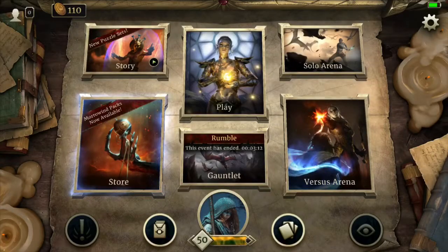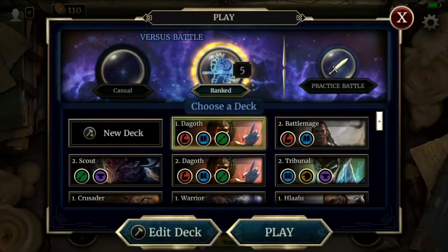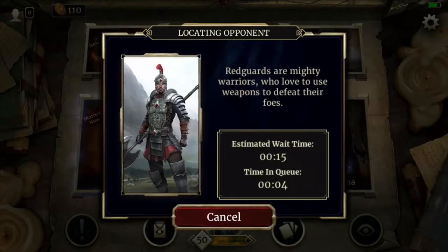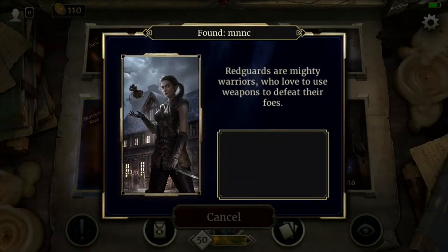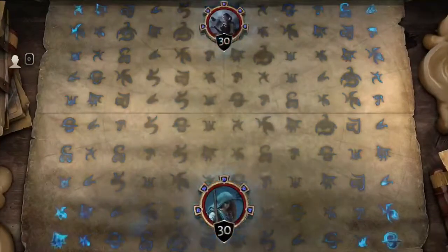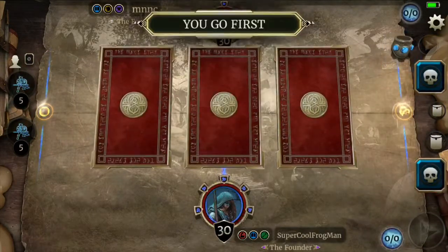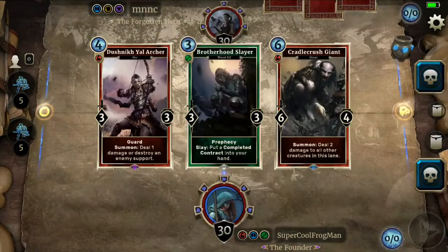Hello friends and welcome back to Elder Scrolls Legends. I'm Cardistar. Today we're going to be playing a House of Dagoth deck that I put together based on a list I found online — I'll post the link in the description. This Dagoth deck is not meant to be control; it's meant to be a mid-range with a lot of drain and draw power, which is more my speed. This is literally my first time playing it, and I'm recording it so you'll probably see me make some misplays, which is totally fine as I'm learning the deck as I go.